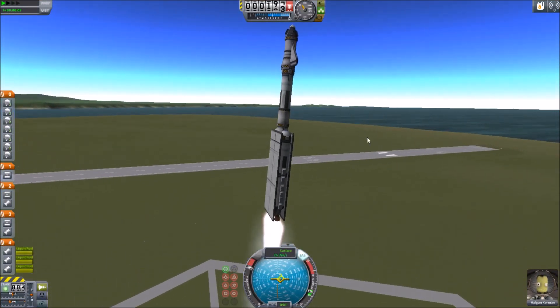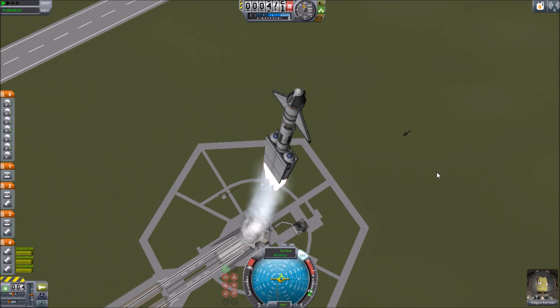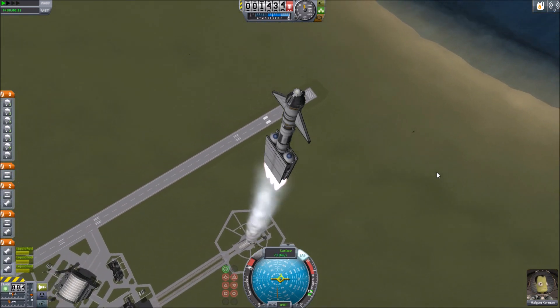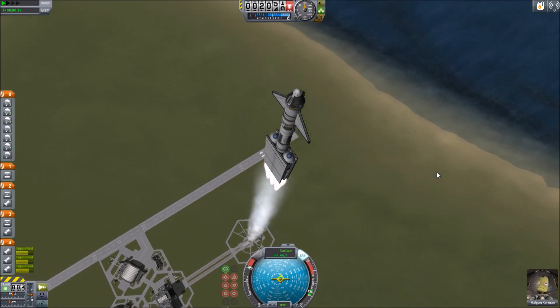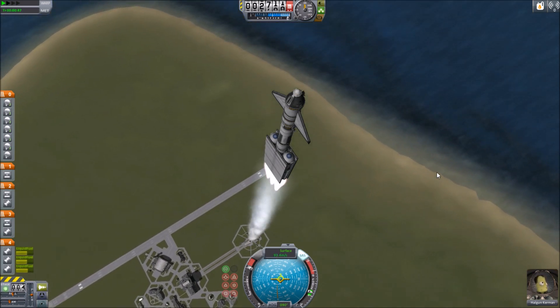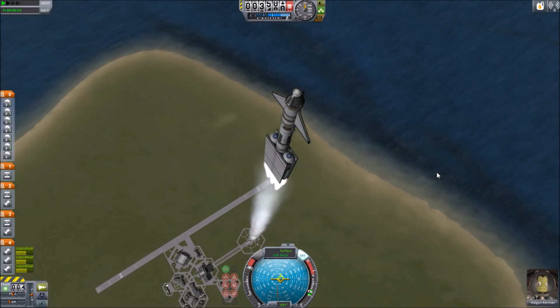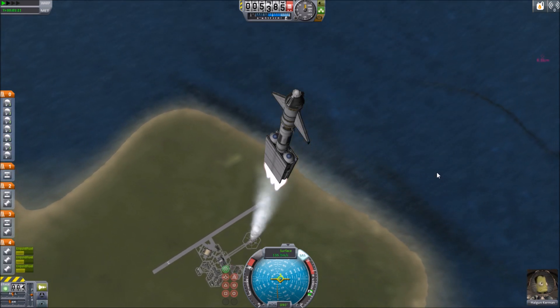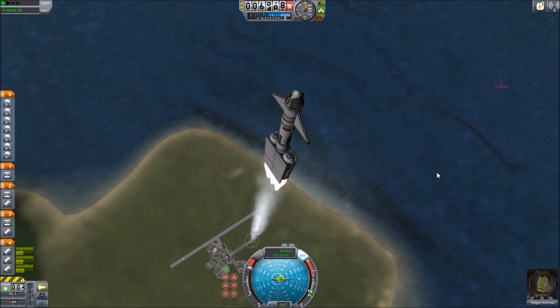Hi guys, DerpNerd here coming at you with a barge landing video. It's kind of unconventional, as you'll notice my first stage is looking kind of weird and it has parachutes on it, so you'll get to see what that does in just a minute. Also, the giant fins on the front of the craft ended up being for stability.